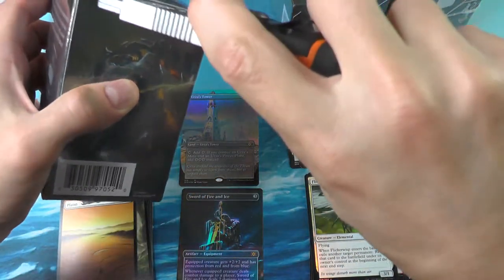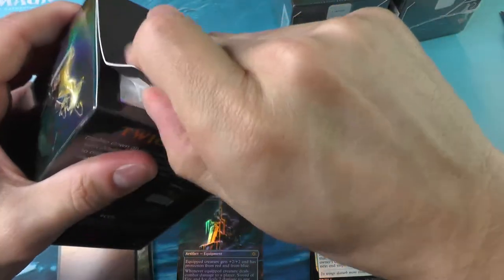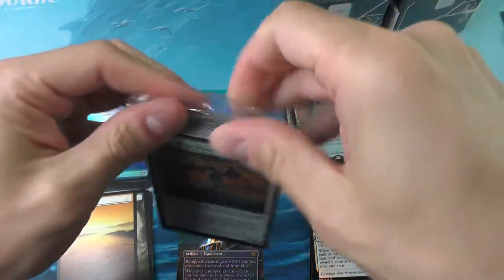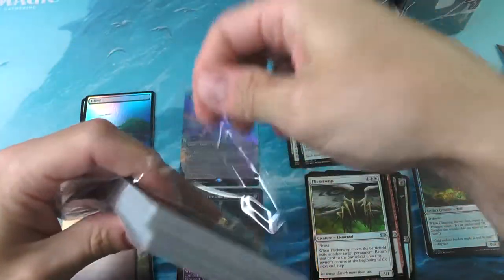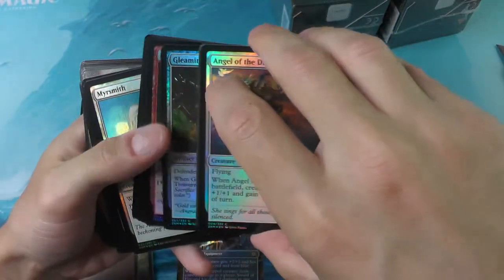Moving on to box number two. I wanted to know if you folks have been opening up any of these VIP packs or booster boxes, and if so, what sort of things have you pulled? Have you gotten lucky and got the old Force of Will and Jace, or are you more my style with the Meddling Mages and such? I figure eventually we've got to find a Jace or a Force of Will, right? Eventually. And I can't wait to be here with you all when it happens.